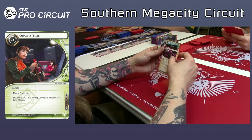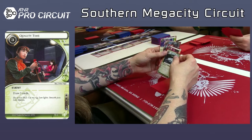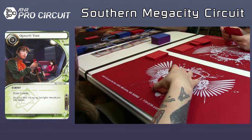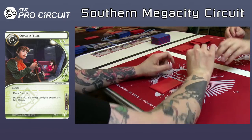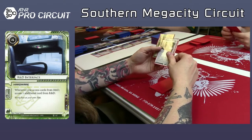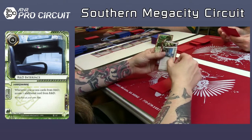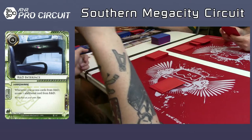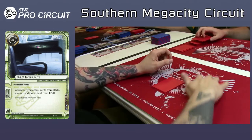That's a Wildside. He's got Inject. He's got RDI — yeah, it makes sense. At least it's something. He has Inject into Retrieval Run, which is good. It's a John Masanori — actually, Tri-maf Contact is pretty good in draft in my opinion. I think it's a little bit better than John Masanori. Just because you get situations where you just want to check the ice, and you're willing to end the run, and you've always got to clear the tag — it kind of gets annoying.